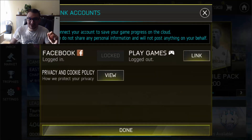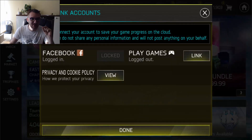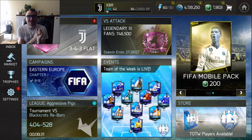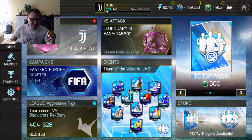As you can see, I'm already logged in on Facebook, but you can do that really easy. You just go to settings, link accounts and log in with Facebook. Now let's get to the most interesting part — how to get an iOS and an Android. It is really easy. You can do that if you have a PC or if you don't have a PC.